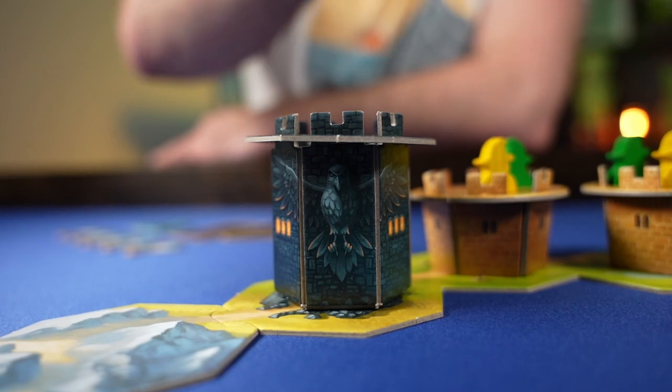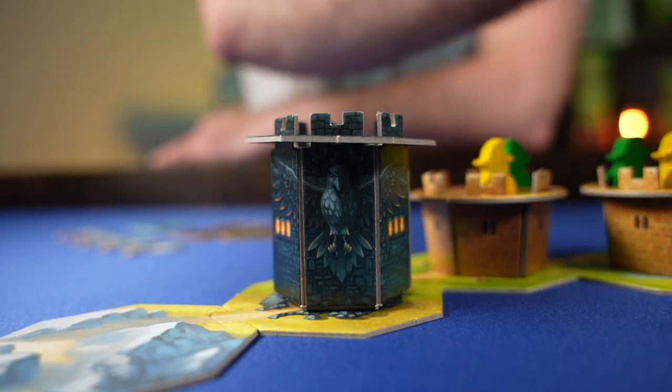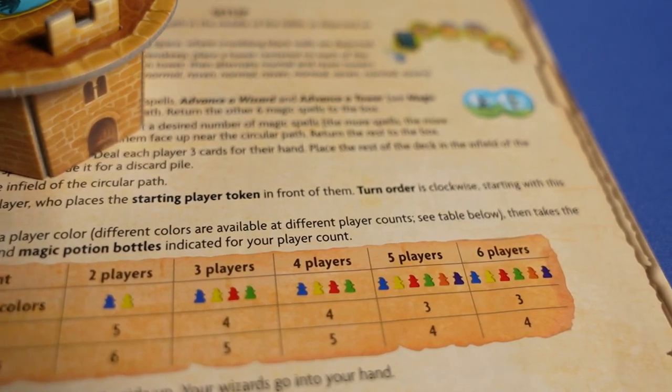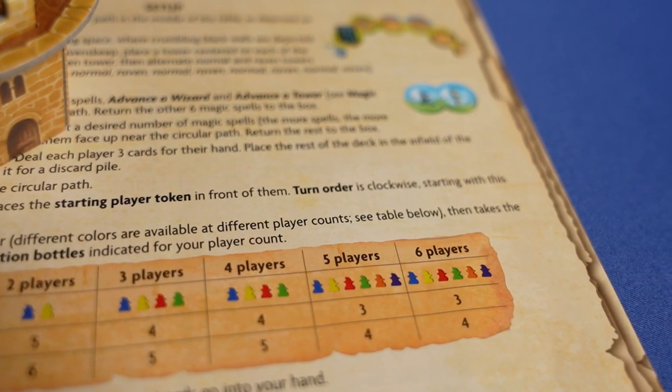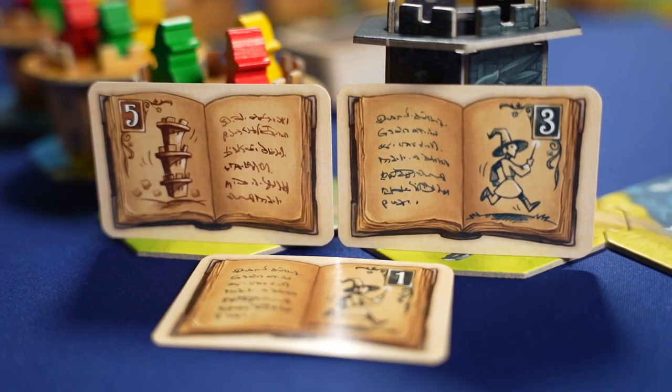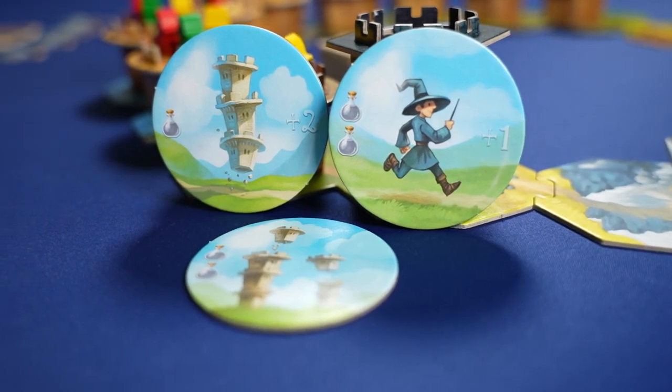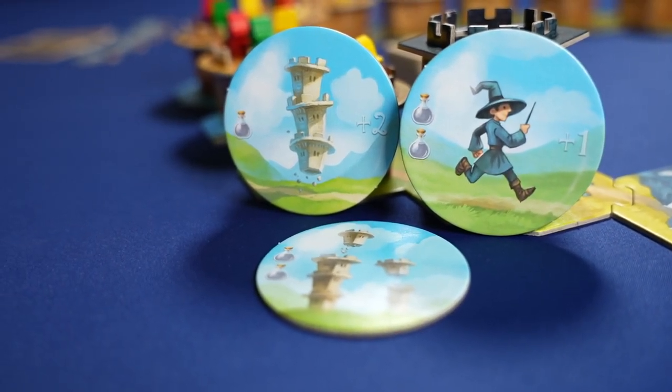To win this one to six player game, you must be the first player to move all of your wizards to Raven's Keep and refill all of your potions. It doesn't matter which order you complete these objectives in, but they both must be done. The number of wizards you need to get to Raven's Keep and the number of bottles you need to fill is dependent on how many people are playing. In a three player game, for example, each player will have four wizards and five potions, while players in a six player game only need three wizards and four potions. You'll utilize movement cards to move wizards and towers, and cast magic spells to perform extra actions and abilities that would otherwise be against the rules.